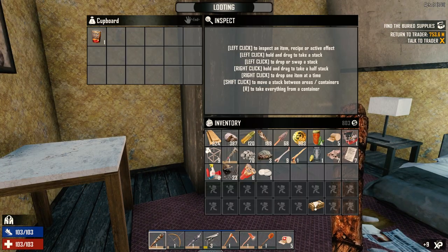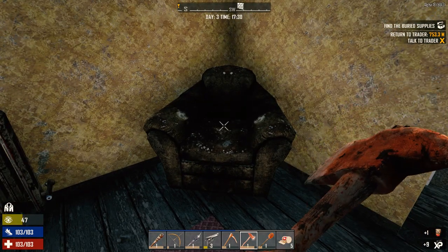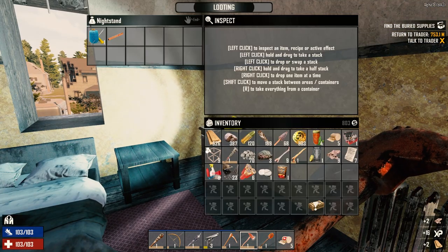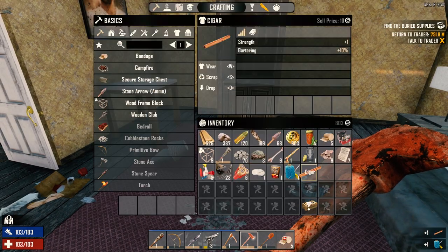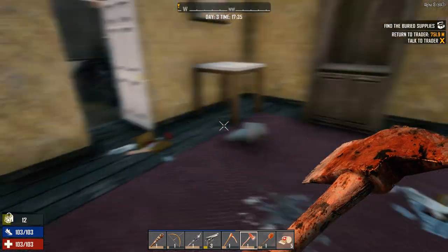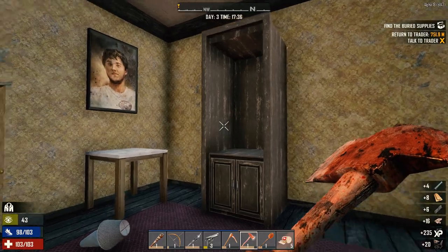What do we got here - some soup stock, let's take this. A cigar - really? Plus one strength, plus ten percent bartering - yeah man, I'll wear that. I'm not going to wrench this, I'll just knock it apart for now.